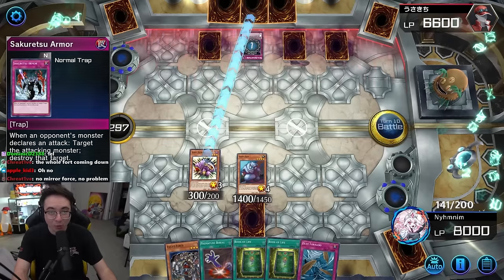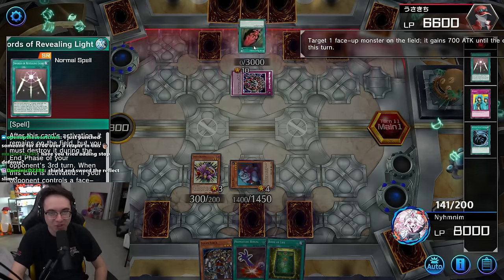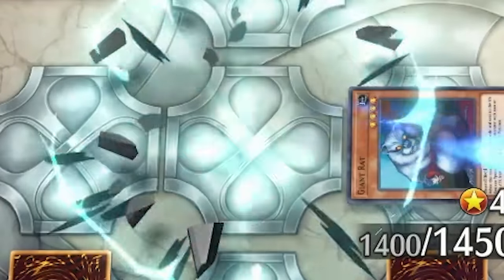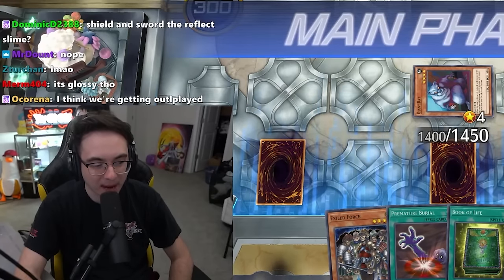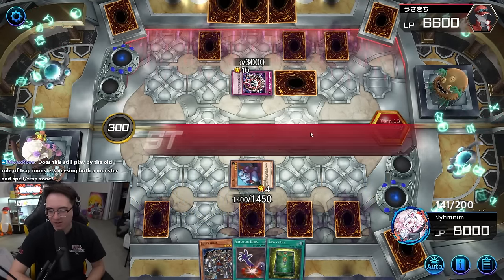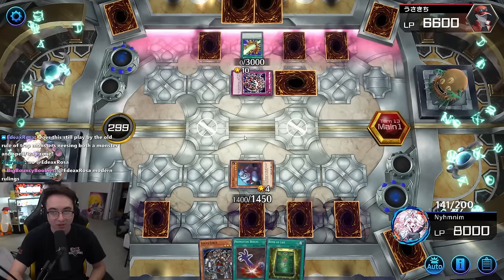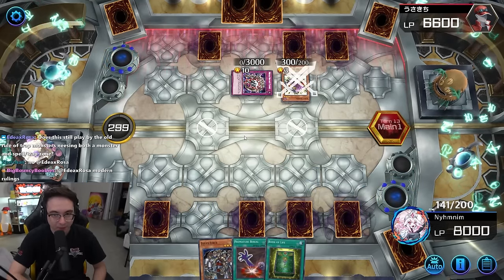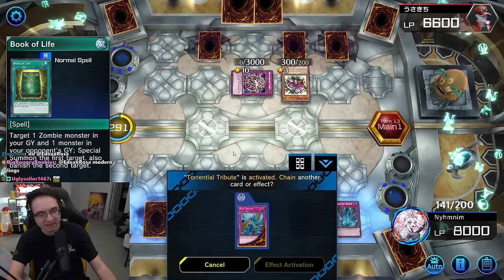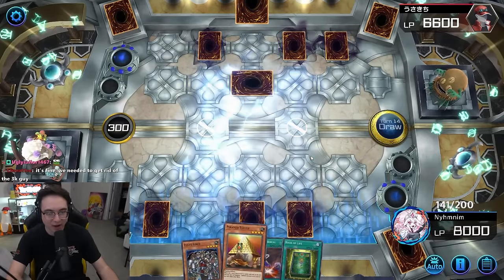He plays Metal Reflect Slime! 3000 defense — pretty big. Shield and Sword it? That's one way to get rid of the Reaper. Now I can just wait for my opponent to commit one more card to the board. Set the Torrential Tribute and play it patient. I don't understand the endgame of the opponent's deck yet. Oh my god — I kind of can't lose any of these cards, so I'm forced to activate Torrential here. I had Sakuretsu too — that was a waste. But now he has a monster in the graveyard: a Spear Reaper, so I can make some plays here.